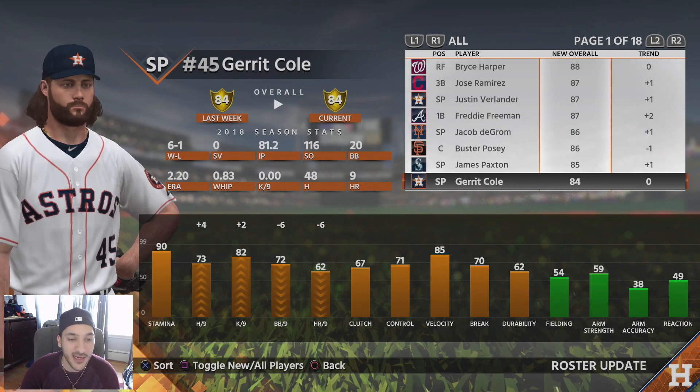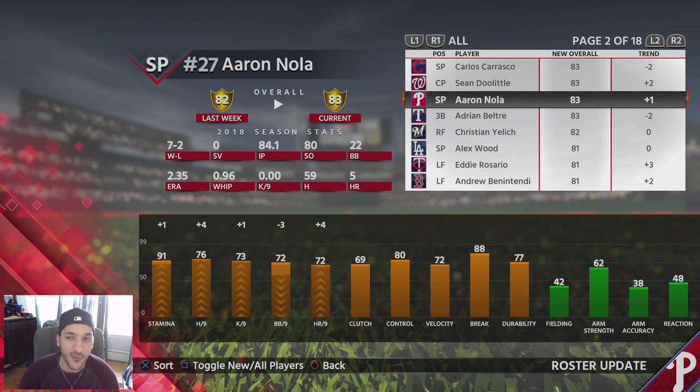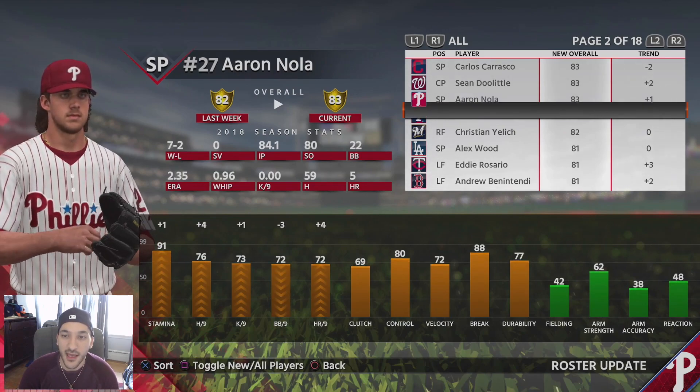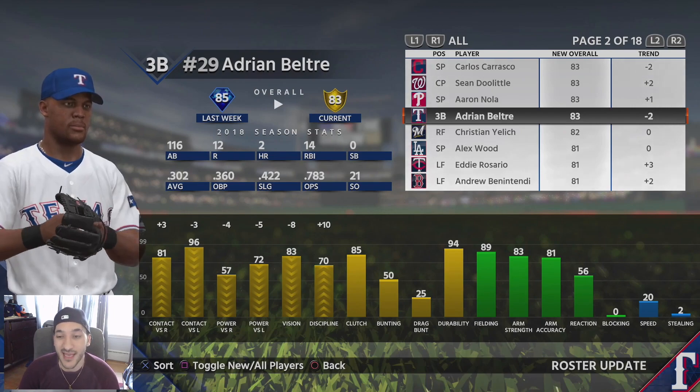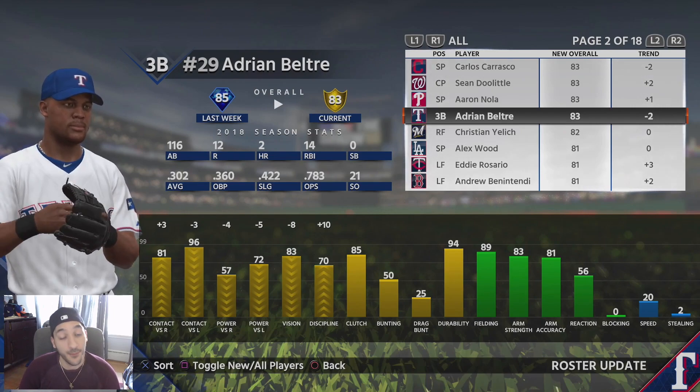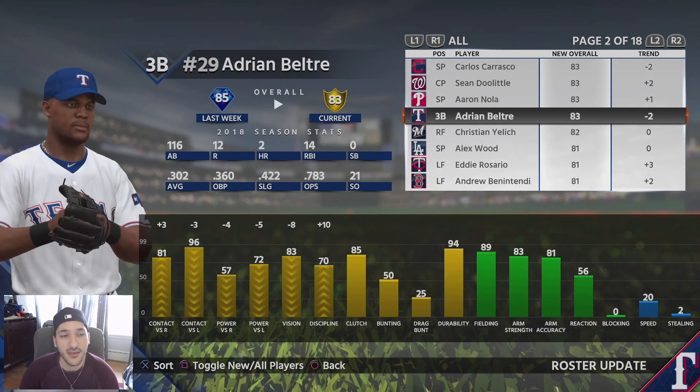Gerrit Cole got some upgrades but also got downgraded in walk per nine and home run per nine, while getting upgrades in hit per nine and K per nine. He's still a gold starting pitcher but I expect him to go diamond at some point. Carrasco went down to gold — that's a big change. Doolittle gets plus two, Iannetta gets plus one, and Adrian Beltre goes down to gold — another big change.